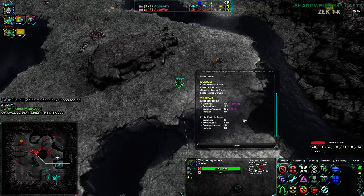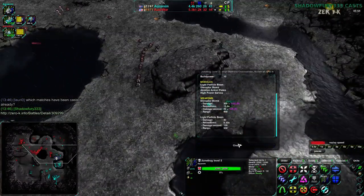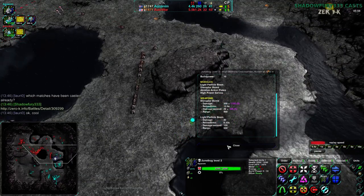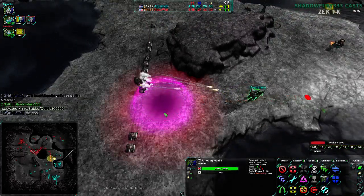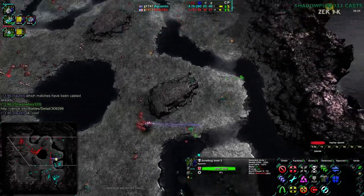Aquanim has been upgrading their commander — how did I miss that? Level 3 commander so far: Disruptor Bomb and Light Particle Beam. The Disruptor Bomb is just the D-gun, but still — it slows things down a bit. I'm not really sure why that was the option of choice.